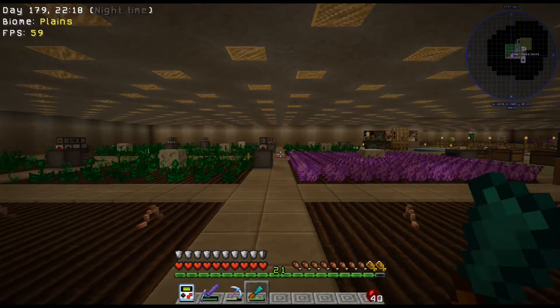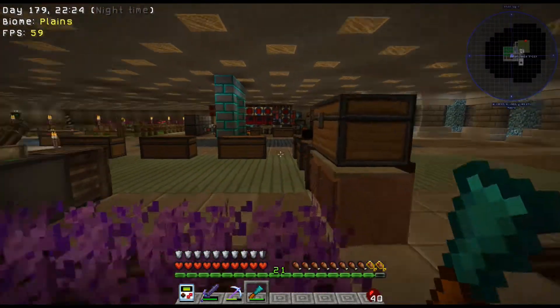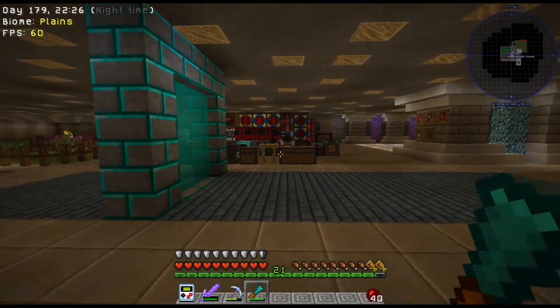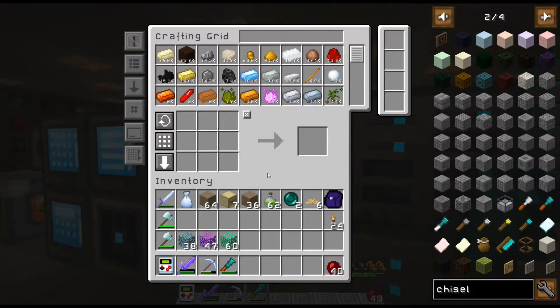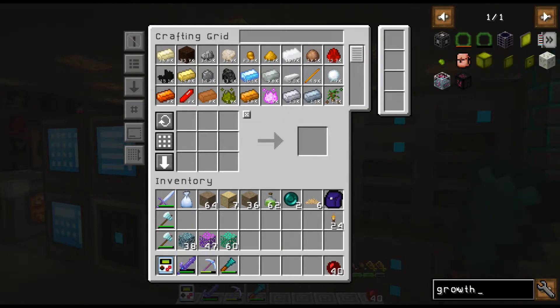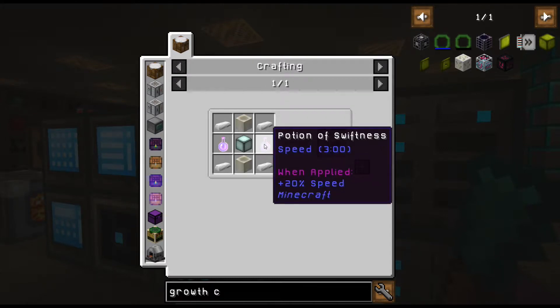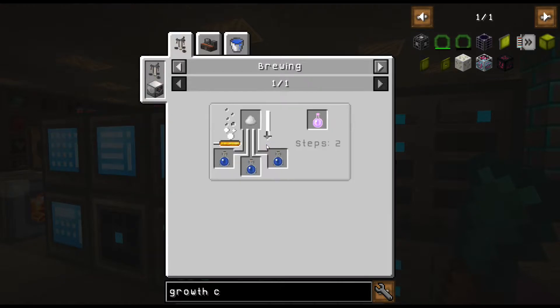I've got one of these in a loot bag — growth crystals. Oh wow, a potion of swiftness! I don't have any potions. I need to make a brewer thing. How do you make a brewer? Okay well, I can do that.